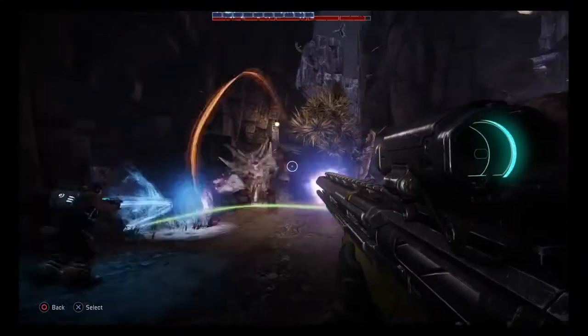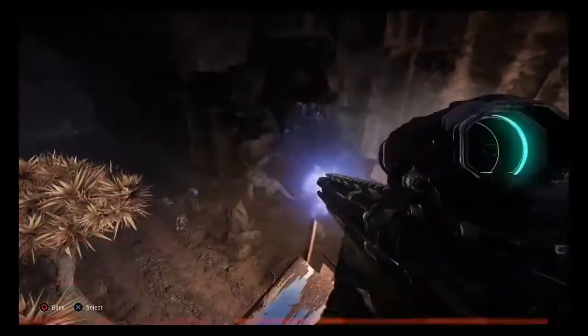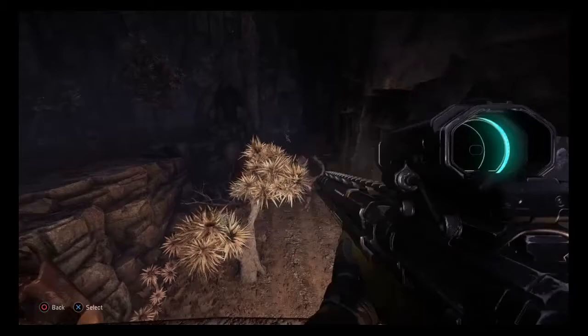Perfecting this cycle keeps the monster slow, maximizes your damage, and keeps your teammates safe. Charge shots from your long rifle completely bypass the monster's armor. Once the armor is gone, switch to rapid-fire shots — they deal damage at a better rate than charge shots.